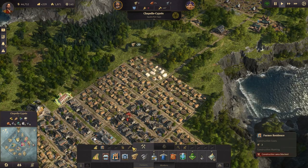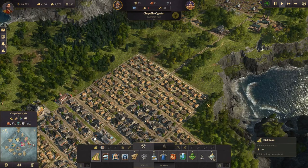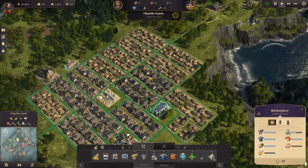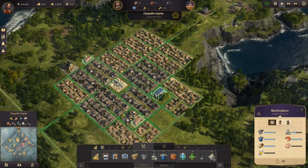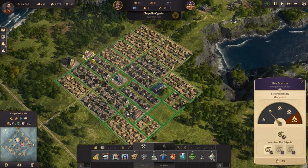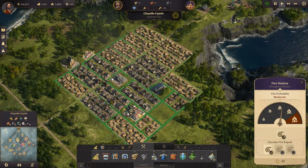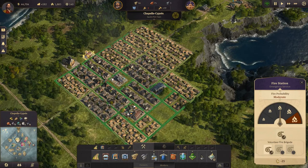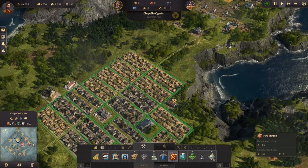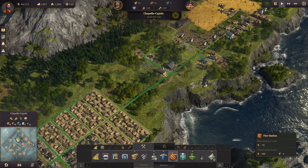Probably we can do one more out this way. There and going over here - I think the marketplace should be well within range. That's good and this is covering well too. These houses over here are not really well covered by fire protection - we might need to get another fire station. Let's do that because we don't want fire breaking out. Build that here.